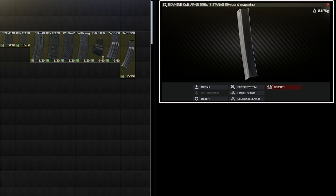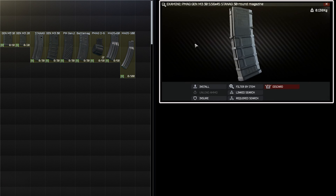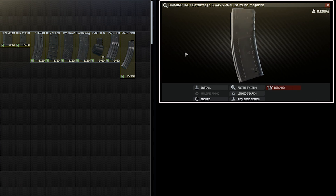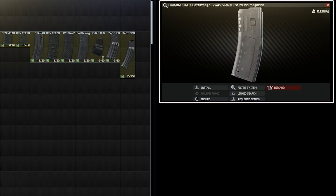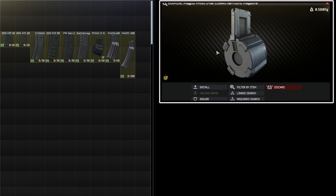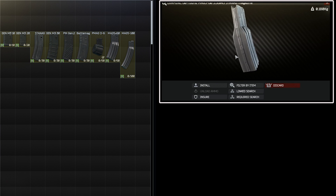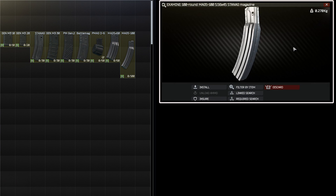The only thing missing at this point is a magazine, which is not too complicated of a choice. All of the 30-round options will be your basic go-to mags, with 60 and 100-round options available if you need some more firepower. I like to use the Troy Battle Mags as my 30-round choice because it has the lowest ergonomics penalty, and I use the Steel Stanag 60-rounder for the same reason. The 100-round magazine is really fun, but it has pretty high ergonomics penalties as well.